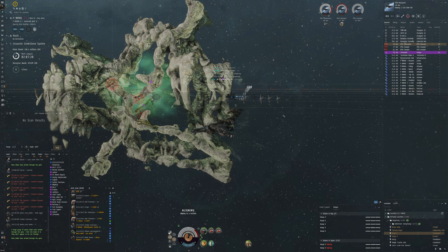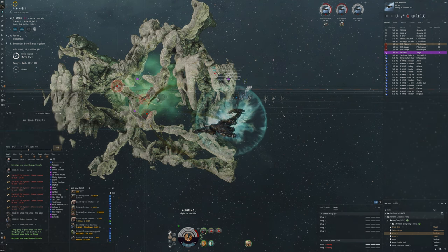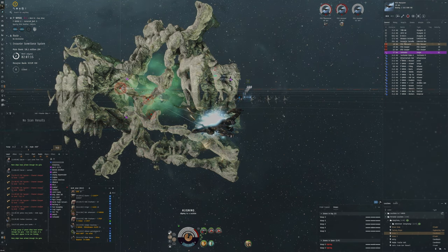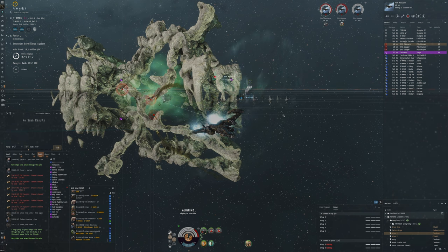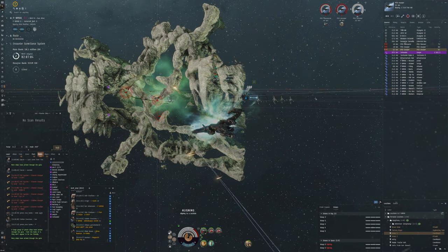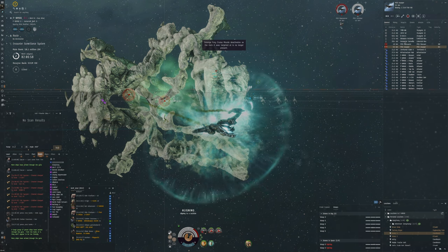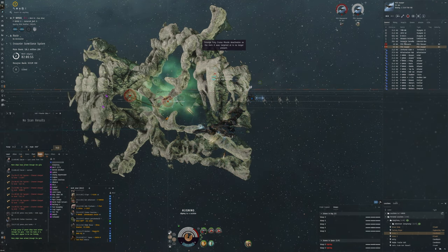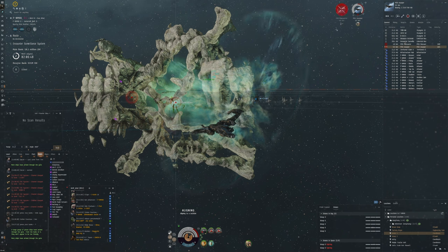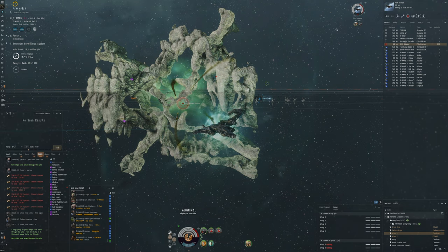There's a Vargur here too — pretty cool. I don't know how they dare to do ratting here. I don't dare to use a marauder because I feel like if someone comes in they'll just wreck me, unless maybe they've got a PVP fit and could fight off or bait attackers. Our DPS is nothing compared to a Vargur — a marauder could get almost double the DPS, but then you also get double the risk per hour.